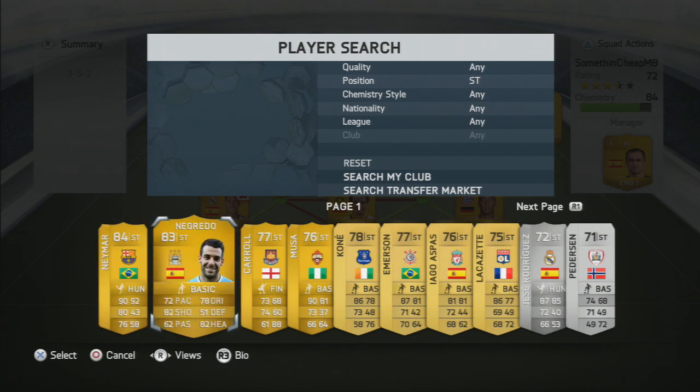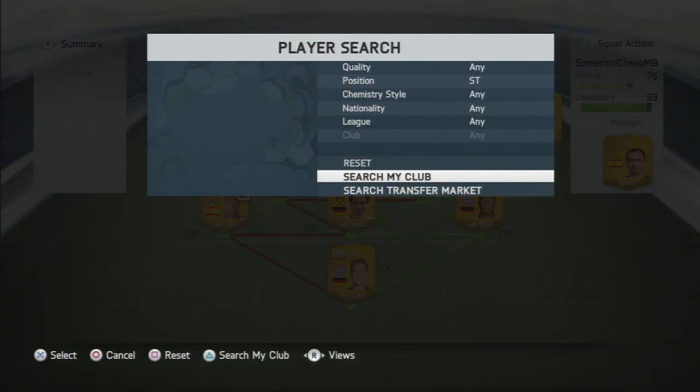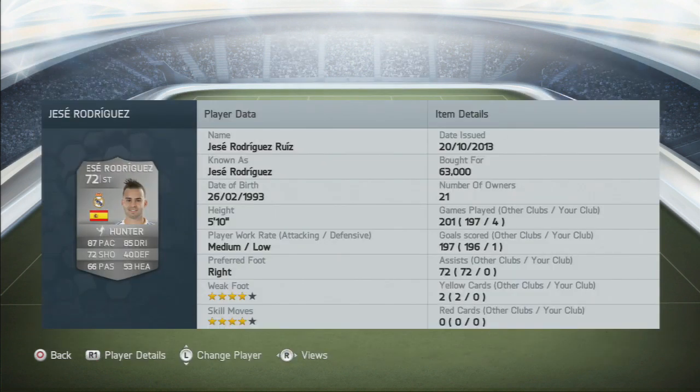In the striker positions we have Neymar — I'd say he's the best player I've ever played with on FIFA 14. He feels actually better than Ribery with a ball at his feet, with 5-star skills, 90 pace, and 92 dribbling — absolutely amazing. To pair with him I wanted Bale but couldn't afford him, so I went with Jesse Rodriguez, who is a silver at 63k with 87 pace, 85 dribbling, and 72 shooting. I put the Hunter chemistry style card on him.